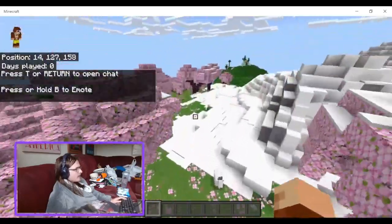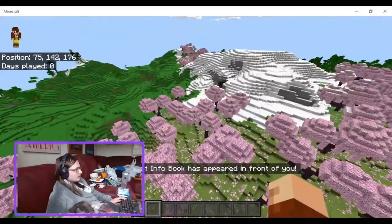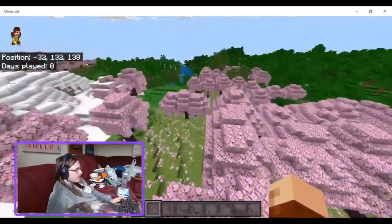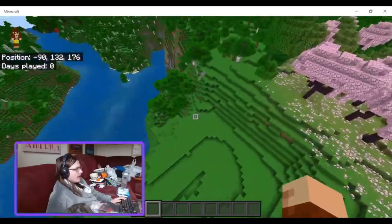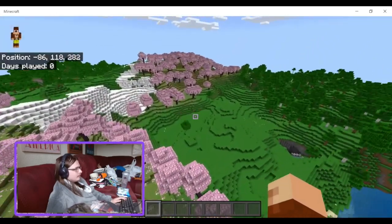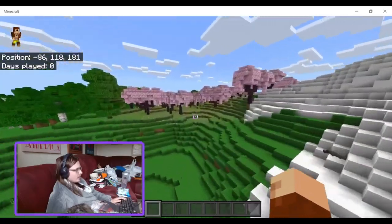The Naturalist add-on basically just adds a bunch of new different types of animals that can spawn around the world. There are some huge ones and some cool ones. It doesn't add a lot — just mostly animals. None of them seem to want to spawn around here, so I'll just have to spawn some in.